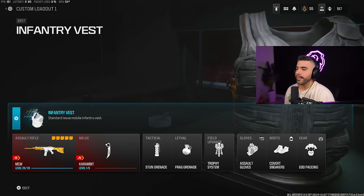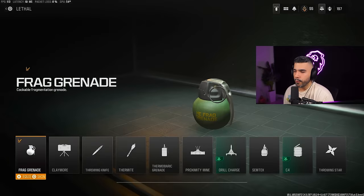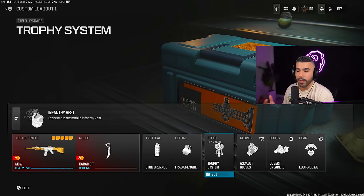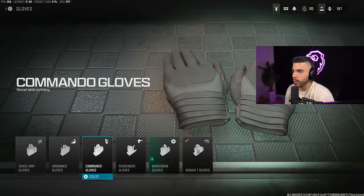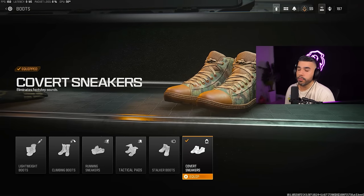For gear — the Infantry Vest is the best because it gives you lightweight boots and extra movement speed. For tacticals, stun grenade is a no-brainer, or smoke grenade for search and destroy to smoke out cuts. For lethals, frag grenade for search and destroy, semtex for respawn. Trophy system is basically a must, and dead silence is pretty much a perk at this point. For gloves, the Assault Gloves are great — jumping accuracy and time to ADS are improved, which helps with jump shotting. Commando Gloves are nice for SMG players who want to reload while sprinting.